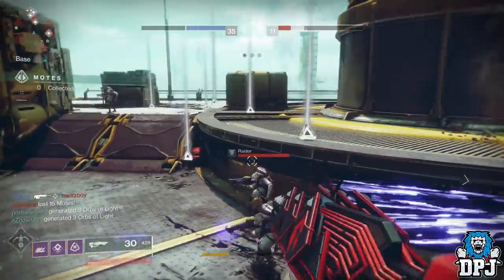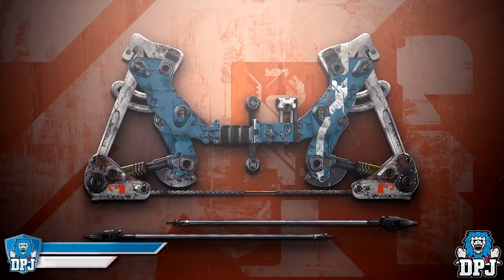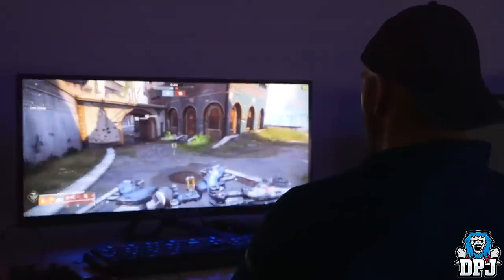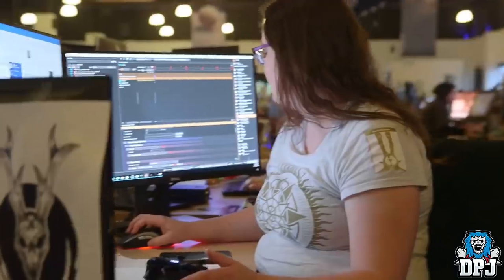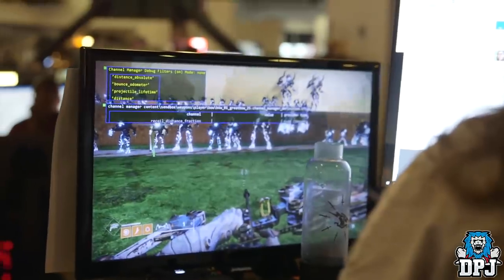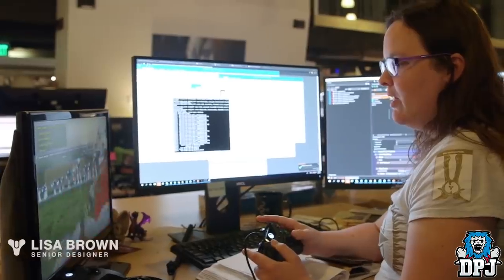Moving on — on screen now we see what is believed to be a new exotic bow, the Leviathan's Breath, part of an exotic quest exclusive to Season Pass holders. What we're seeing here I believe is the bow we saw being worked on within the Viaduct some time ago, which offered a weird knockback effect. A developer noted: 'Let me know how it feels to get shot by the heavy bow — I am working on an exotic heavy bow and figuring out some knockback.'